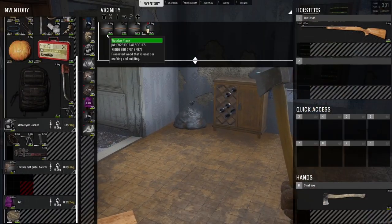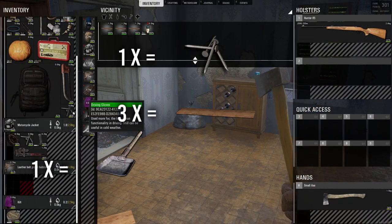This is how to board up windows in SCUM. You're going to need three planks, one nail, and a tool such as a spade or pitchfork.